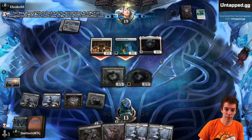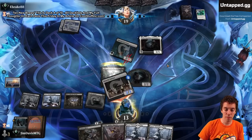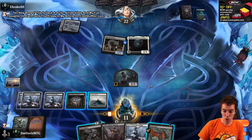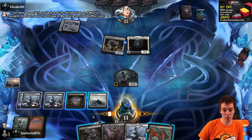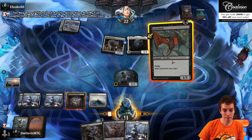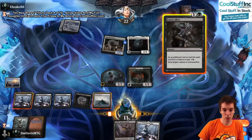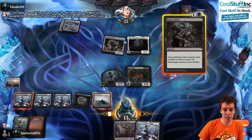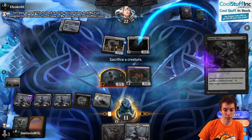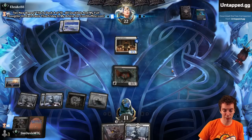Thalia, Guardian of Thraben. Thalia's still good. We're going to block here. Thalia obviously makes us off our Spider Queen unfortunately. We draw an Eye Twitch, which is fine. We can Eye Twitch, Eaten Alive. Do I want to stack the Zombie instead of the Eye Twitch? I think I do, actually. Stack creature, target this, stack this. We're live at 5 for Lolth next turn.